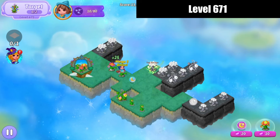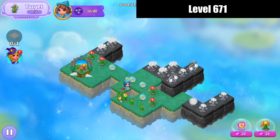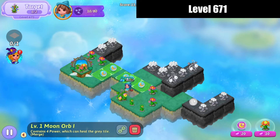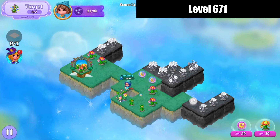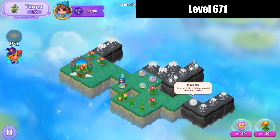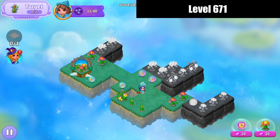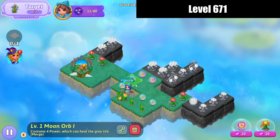I need to harvest these orbs so that we can do that merge. Keep harvesting orbs. Since we need to heal everything, we're going to need a couple of the next moon orb up. I'll keep on harvesting — make that five-merge there.